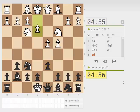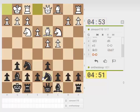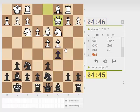We're going for a King's Indian here. We get E3 set up — that's pretty solid. We'll go with a C5 break here, which makes it harder for white to play B4.